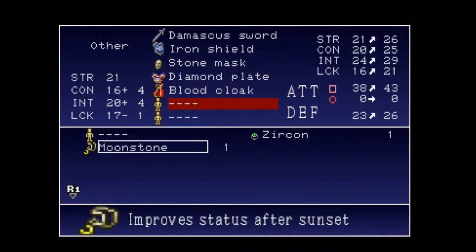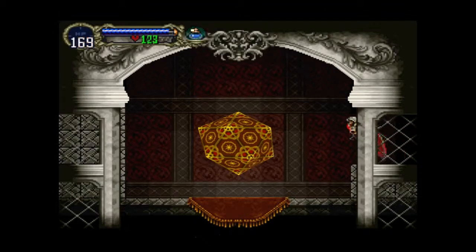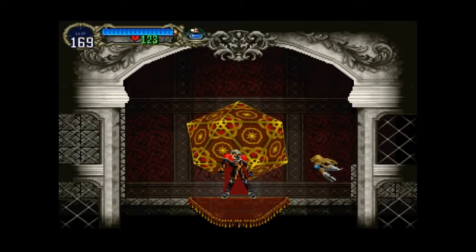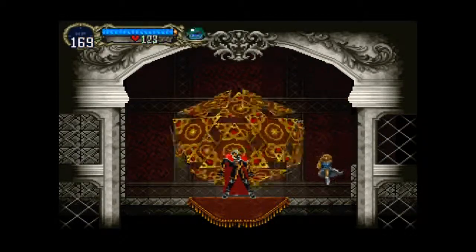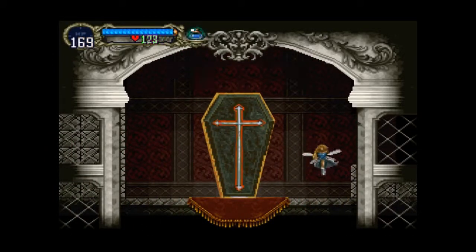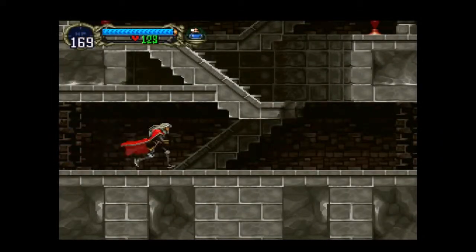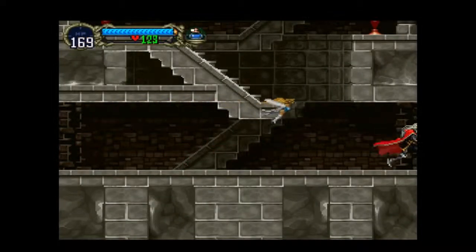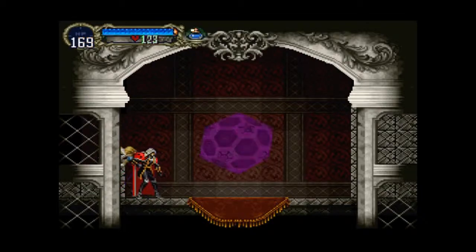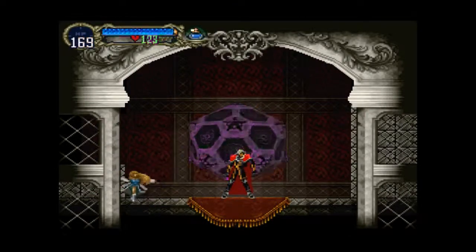And I got a Moonstone — improved status at nighttime, sure, why not? If it's nighttime, we might as well. Get another save point — they are really wanting us to be careful here. And in this room, a very odd-looking save point. Let's do it.